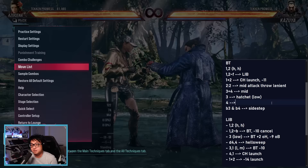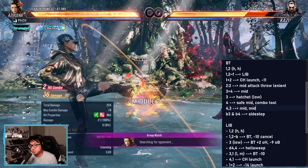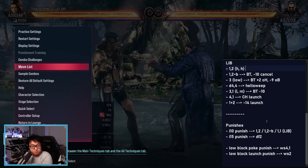One thing my chat reminded me: I missed back turn 4. This is a mid — safe mid — and it looks like a combo tool. I've seen it used in combos before, and it has an extension. The extension is probably not safe — minus 14. Anything below minus 10 is unsafe, so generally don't spam those moves. They have their place, but don't do them all the time.